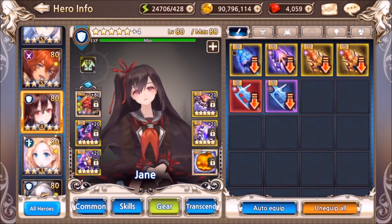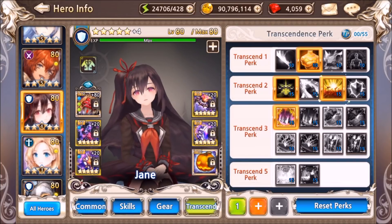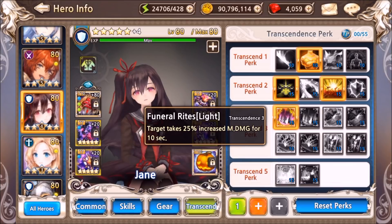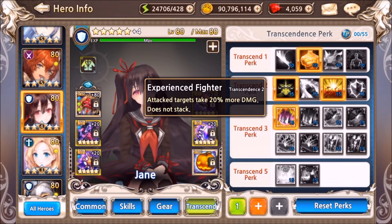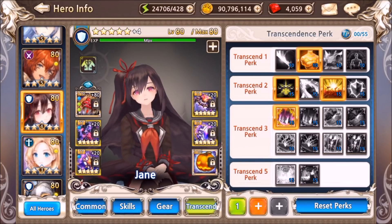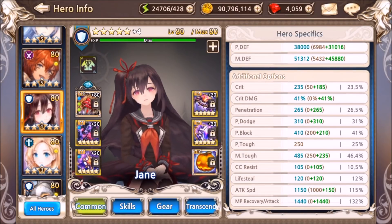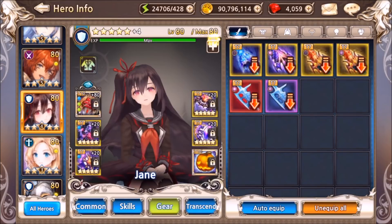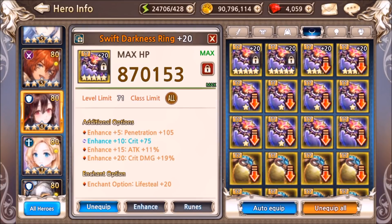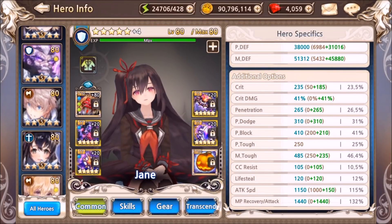For Jane: I have Experienced Fighter and HP for everyone, and Funeral Rites to increase the amplify for the rest of the team — she gets about 70% total when you add her skill 2 and skill 1 and Experienced Fighter. I'm using her as a tank and amplifier, not as DPS — but you can go in that direction if you want. Tanky items and the Pumpkin artifact.